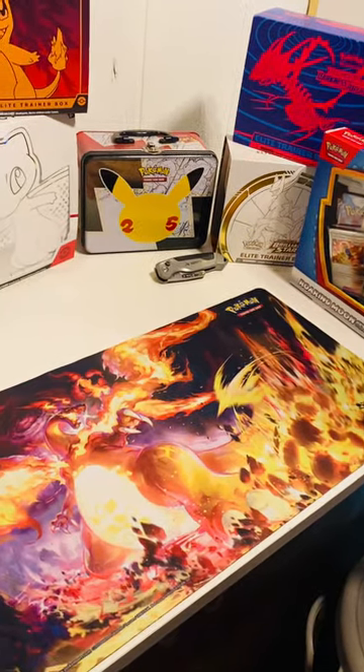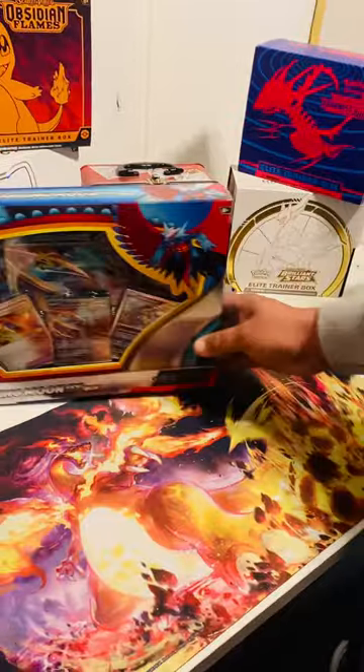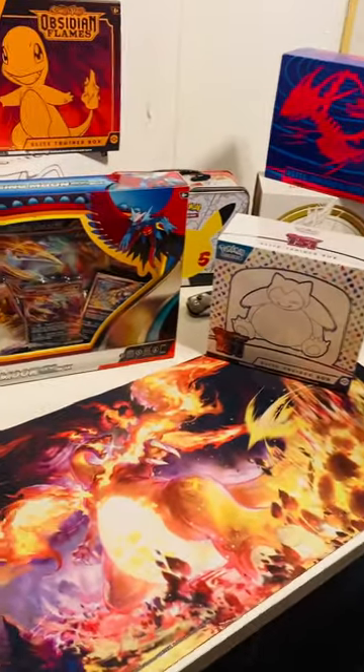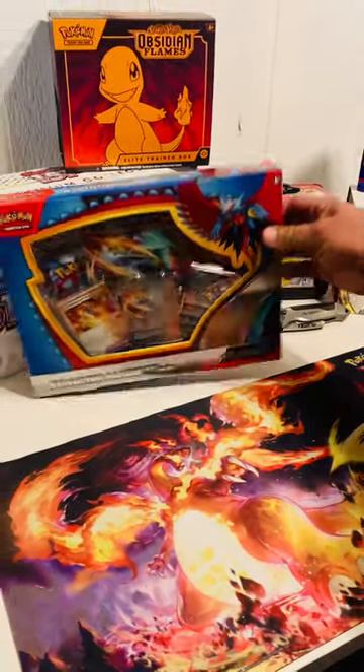What's up YouTube, it's your boy the drunken doula. I'm presenting you with a Roaring Moon EX box and a 151 ETV. I've never opened these yet, let's hope for some good stuff today. All right, let's get cracking on it.